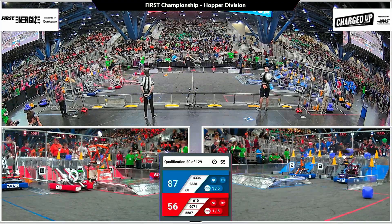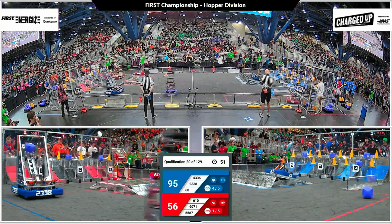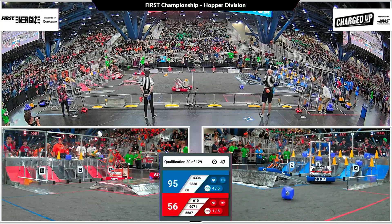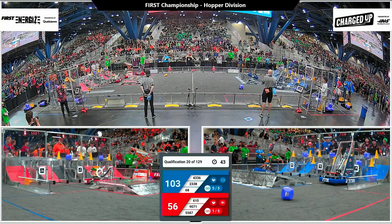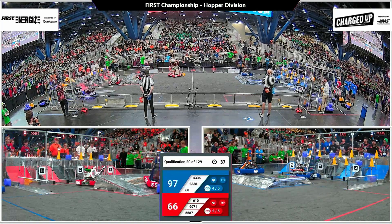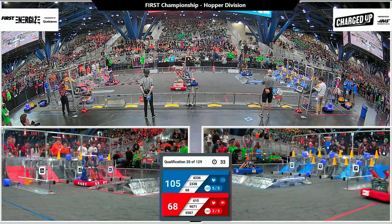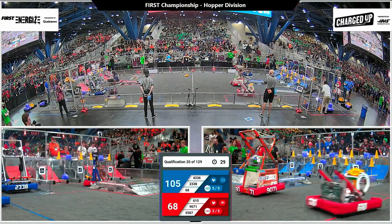That's going to give them the cooperatition bonus and lower the number of links they need for the sustainability bonus down to five. Over on the Red side of the field, 5587 Titan Robotics is currently stuck on the charge station — that's going to really hurt the Red Alliance. Crescent Coyotes trying to keep up the pace. They've got a game piece, with a nice show of both strategy and gracious professionalism. Slicer Tech, a rookie team from Indiana, bumping 5587 their partner off of the charge station.